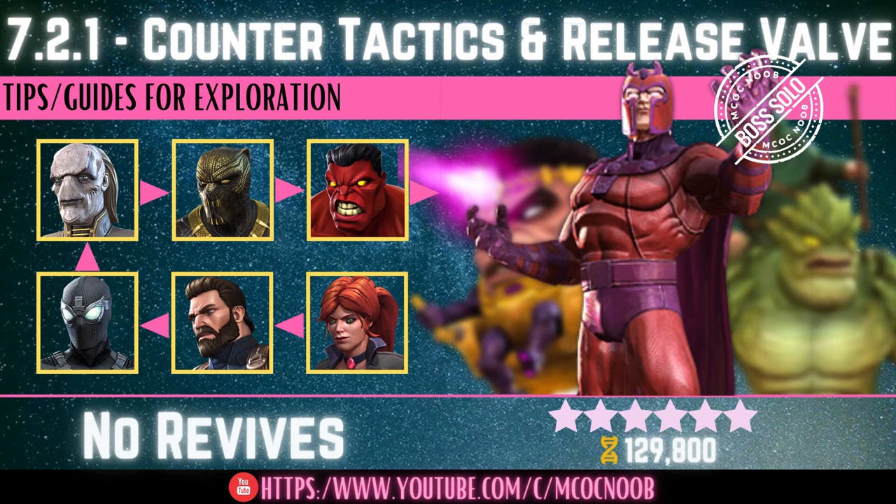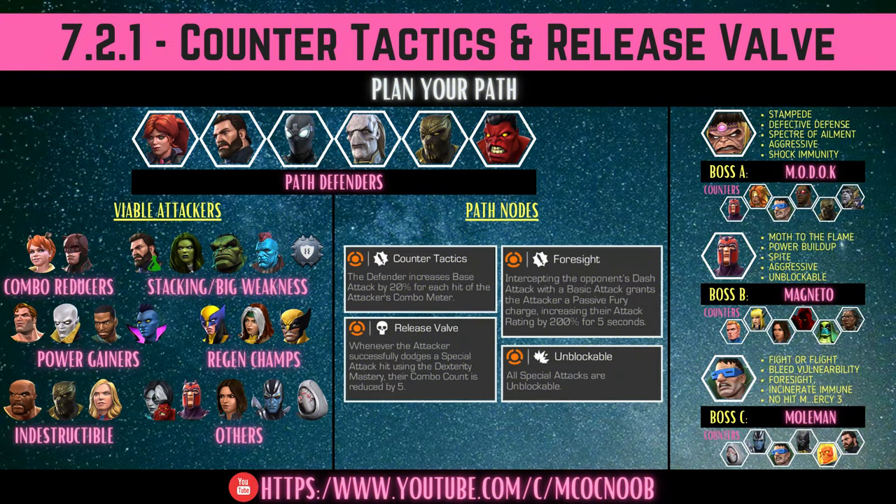Welcome back to the channel — another exploration video. In 7.2.1 we'll be attempting Counter Tactics and Release Valve today. For the nodes, every time you hit an opponent, according to your combo meter they gain 20 extra damage on their base attack. To counteract that, Release Valve means every time you dex their specials you lose 10 hits from your combo meter. There's also Foresight, giving a huge fury buff if you intercept the opponent, and all special attacks from opponents will be unblockable.